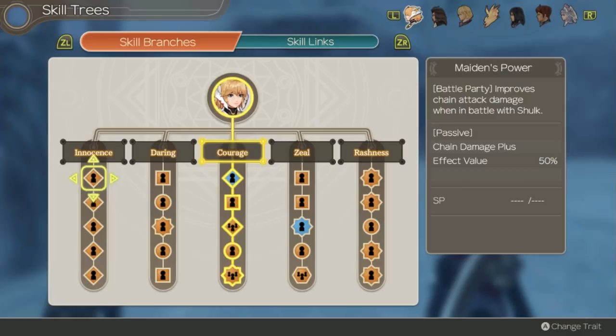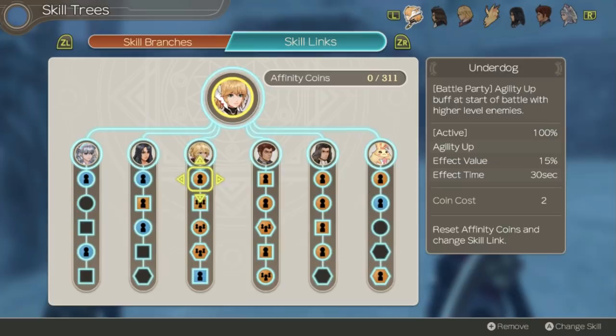Naturally you'll want to do all of her skills anyway, so let's talk about her skill links. Unfortunately this is one of Fiora's major weaknesses — she doesn't actually get access to any star skill links like all of the other characters. This is unfortunate because many of the star skill links are some of the best skills in the game, like Chain of Friendship,